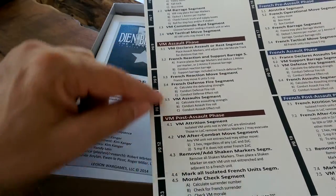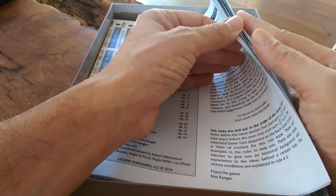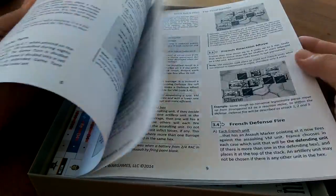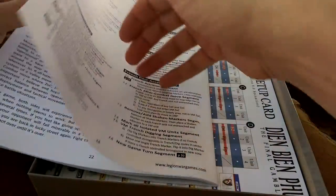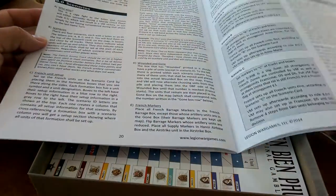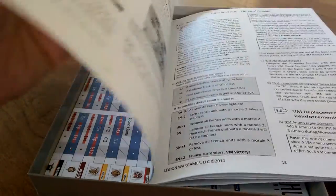Notice the page references on the side here. Black and white rules — that was a little disappointing given the overall quality of the production for everything else. But very well spaced out with lots of diagrams. You're looking at 24 pages of rules including designer notes in the back, which is about three and a half pages, then the scenario. So not a real heavy load.